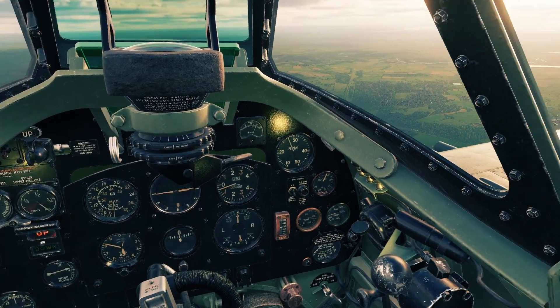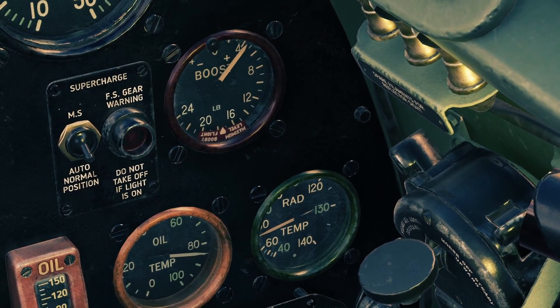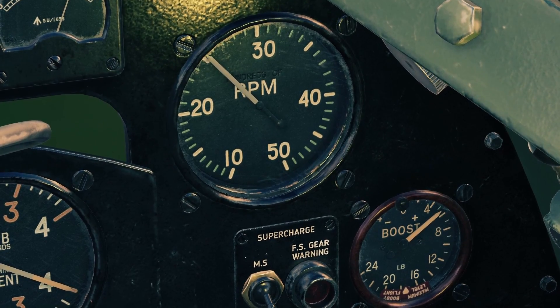As you adjust the throttle, you'll notice that it has its own little gauge here, the boost gauge, which will change. And the RPM lever has its own gauge too, which is obviously the big RPM gauge.